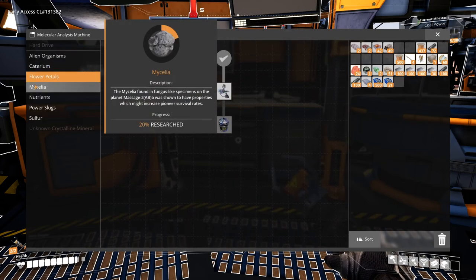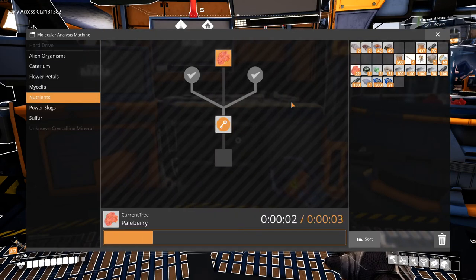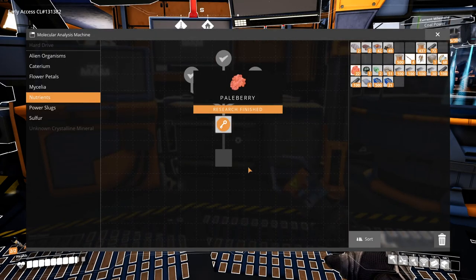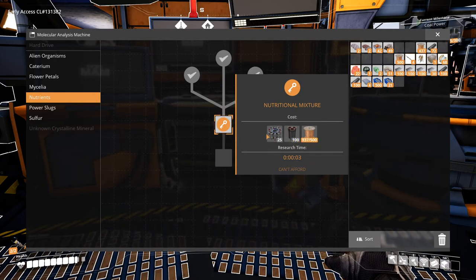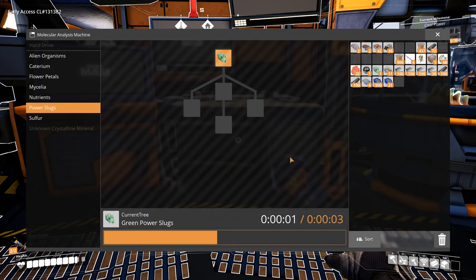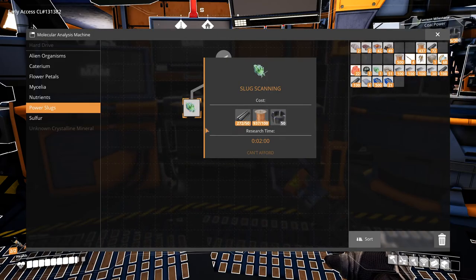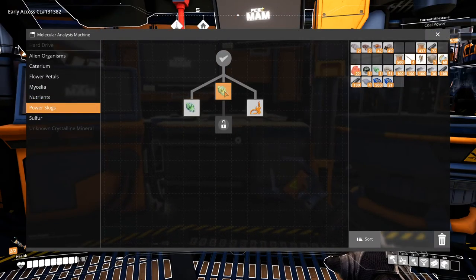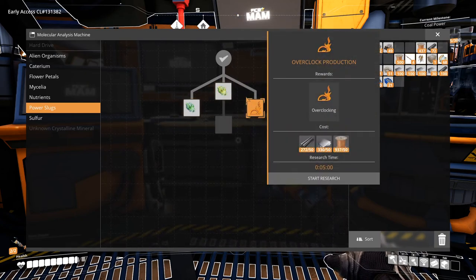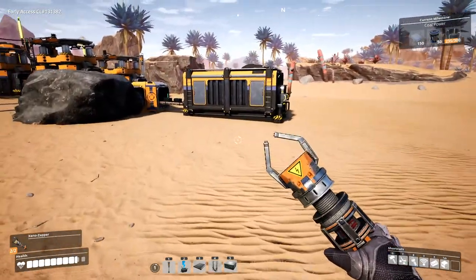What else can we research? We can research Alien Organs — selenium nutrients. Steel pipe and stator — can't afford that yet. Power slugs — yes, let's do this. Slug scanning — can't afford that just yet. Let's do overclocking — we'll probably need that in the future. We need more cables, reinforced iron plates, and rotors.